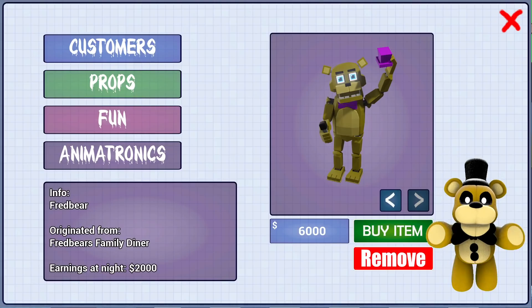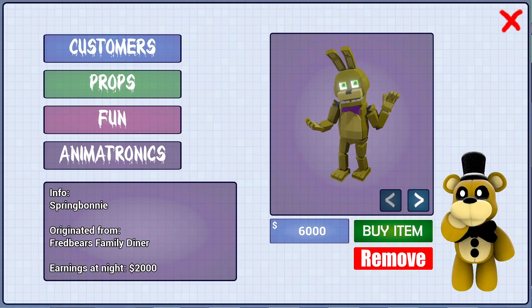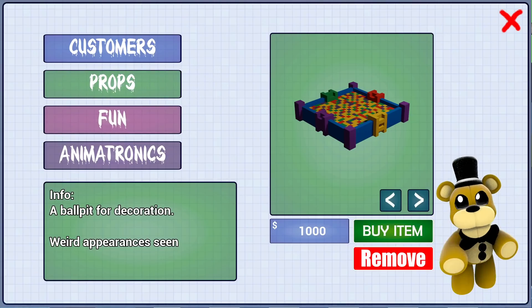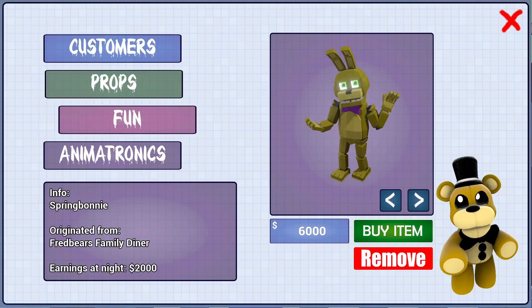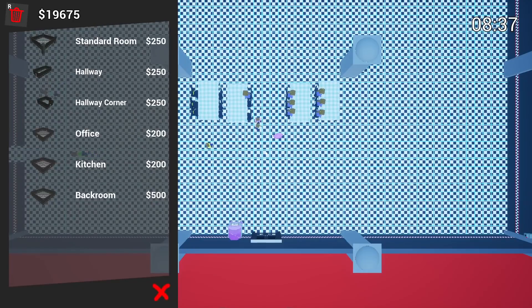Under animatronics we have Freddy, Bonnie, Chica, Foxy — and Fredbear! Since we unlocked Fredbear's Family Diner and purchased them, Fredbear is here at two thousand dollars, originating from Fredbear's Family Diner. Spring Bonnie is also two thousand dollars. But the developer said three new animatronics — there are only two here. I think if I had to guess, we know who's gonna pop out of that ball pit.